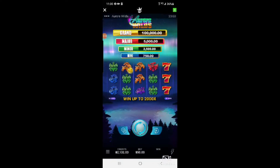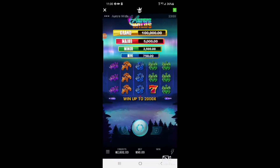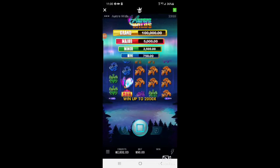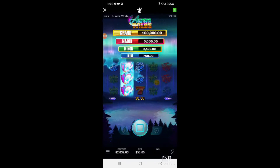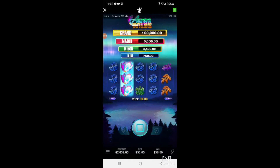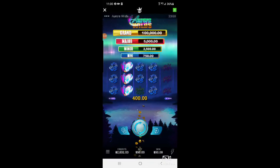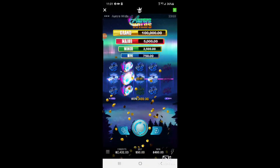I dropped my wager from $100 down to $50 for a little bit to see if this helps. Down to $2,000. There's wilds with blues — $50. Thought it'd be better than that. There's some more blues — $400 on a $50 wager, again.